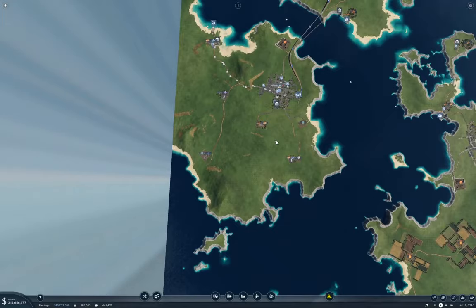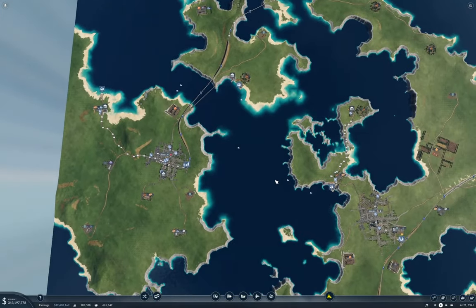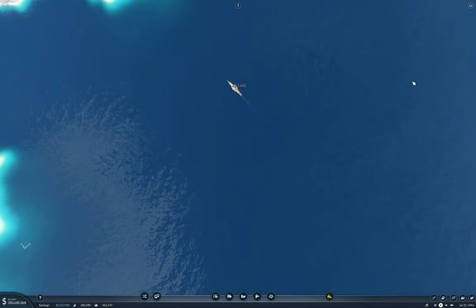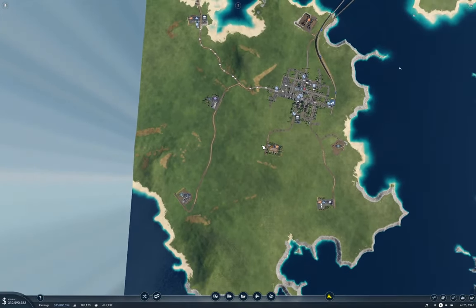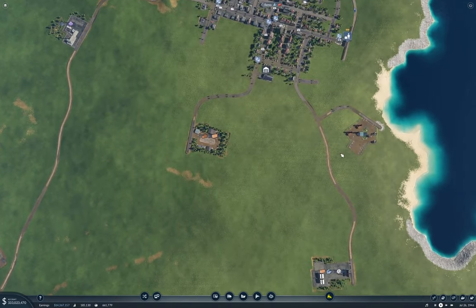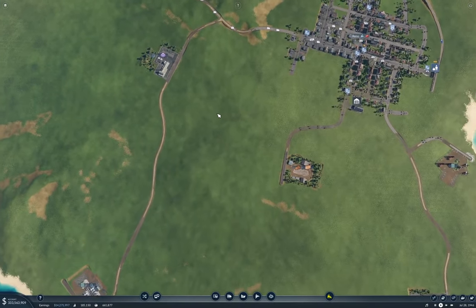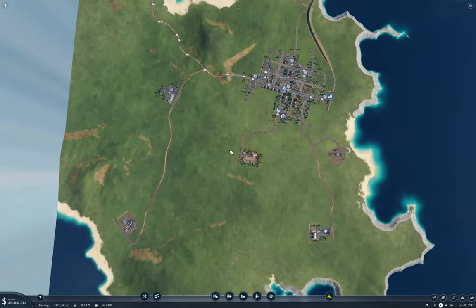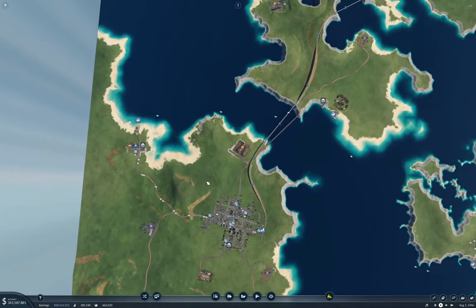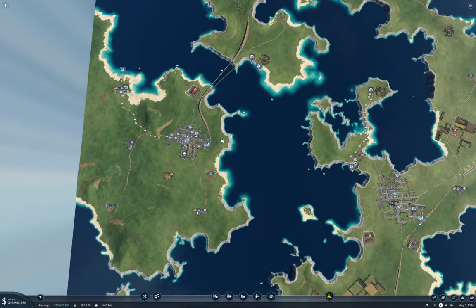I'm wondering, does it make more sense to do something else here? I've got this C route going here which is moving stuff around. I'm not entirely sure what makes sense to do here. I would be bringing tankers to here and then up to here — that would be one set of tankers. And I don't have logs, so I'm going to need a hub point anyway.